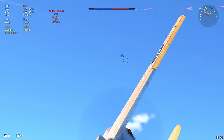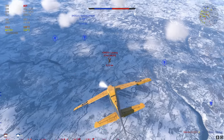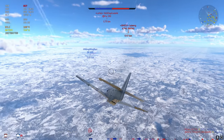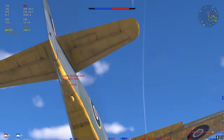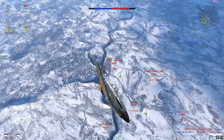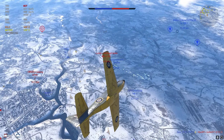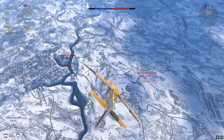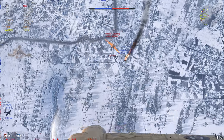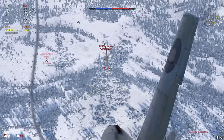In prop battles, altitude is essentially the only thing that saves you from getting absolutely annihilated. This A7M made a big mistake by going really slow, putting him in a very hairy situation. A Focke-Wulf 190 is coming in quickly but can't really get guns on me — it's an A8 premium — and I'm very easily able to avoid it. The A7M1 is being dived on by the I-225, so I'm going to try and dispatch the A7M as I'm confident he is the biggest threat. My Hispanos just aren't quite landing.